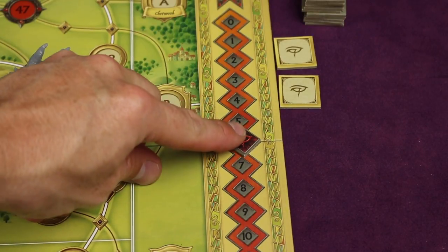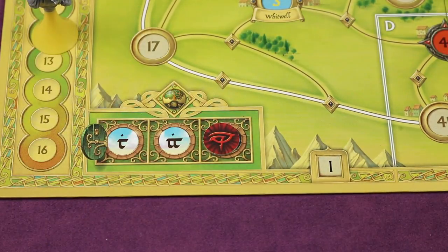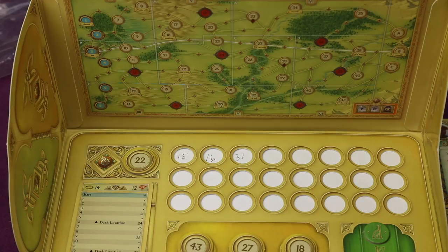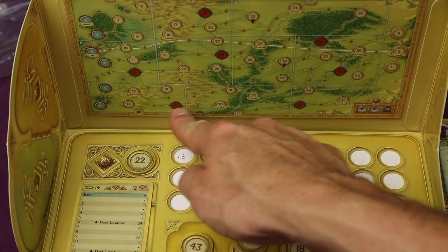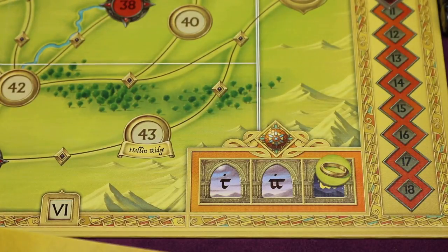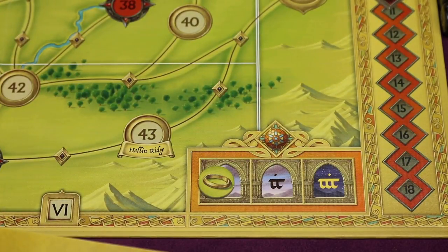After the ring bearer completes their nightfall move, each Nazgul takes their turn, a possible encounter occurs, and then you refresh just as in Part One — the turn marker moves back. That overall flow is very similar to Part One. One of the new things Gandalf can do is complete a deed: if Gandalf reaches one of the three deed locations selected at the beginning of the game, he may optionally take that token and reveal it face up next to the corruption track.